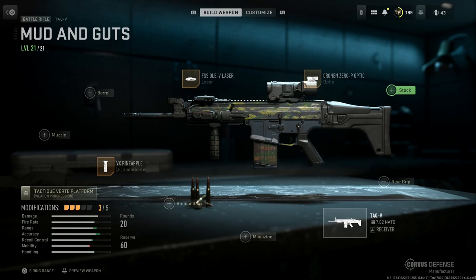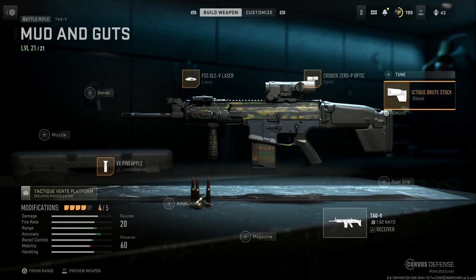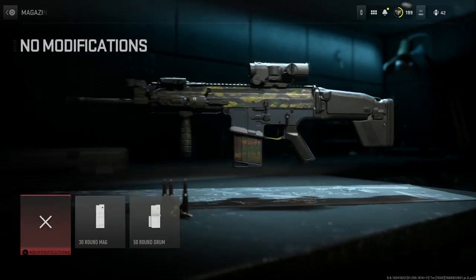Next up for the stock — this is an optional attachment I've been running with a lot of success. The base stock option works completely fine for the SCAR, but we're going with the aftermarket boot — the bigger UG boot for the SCAR. Pros are aiming stability and recoil control; cons are aim-down-sight speed, crouch movement speed, aim walking movement speed, and sprint speed. We'll select that one.